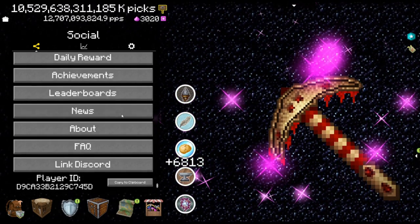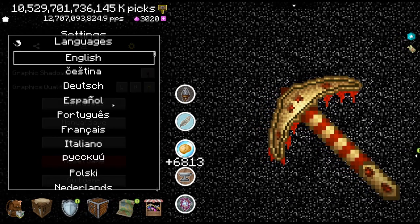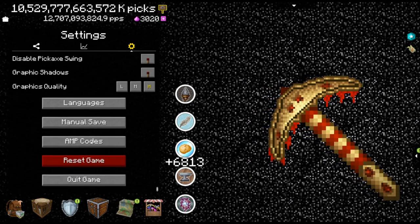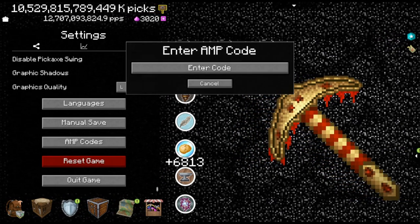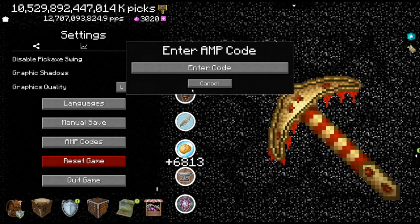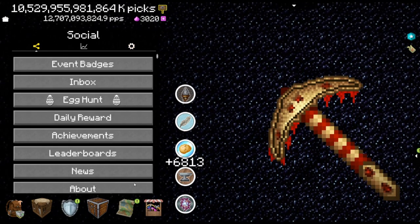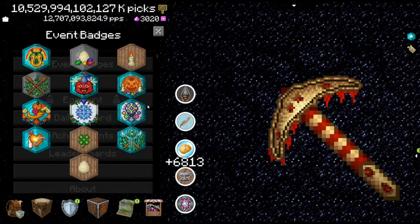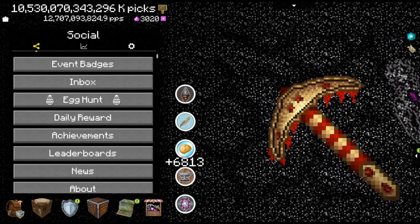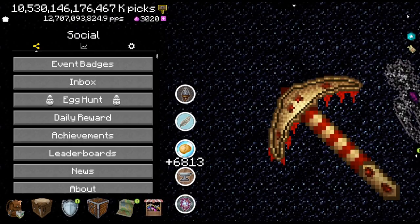Then one is in the language menu — I think it's here, somewhere here. Then the amp menu — you can see it here, it's over the red button, should be somewhere here or here, just search and you'll find it easily. Then the event badge menu — that one is right here in the settings somewhere here. Then the store menu — the store is this new button, so somewhere here should be an egg, good luck finding it.